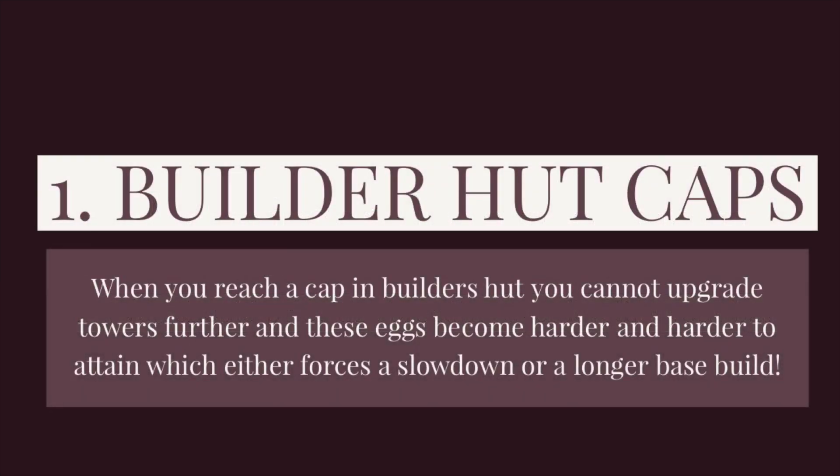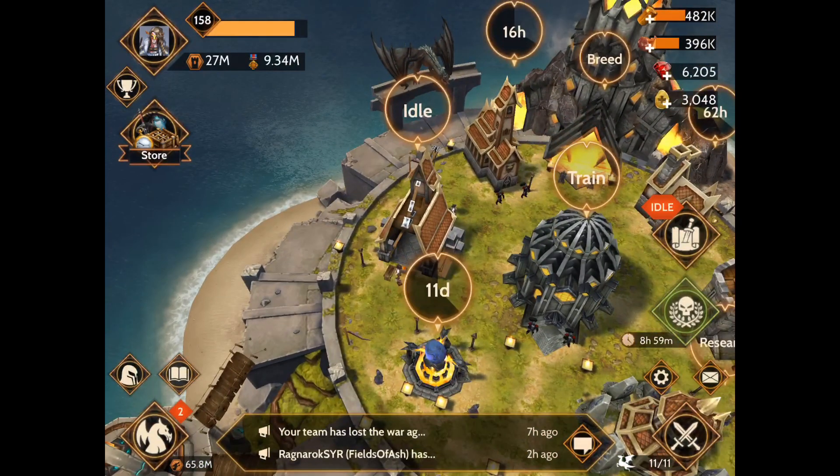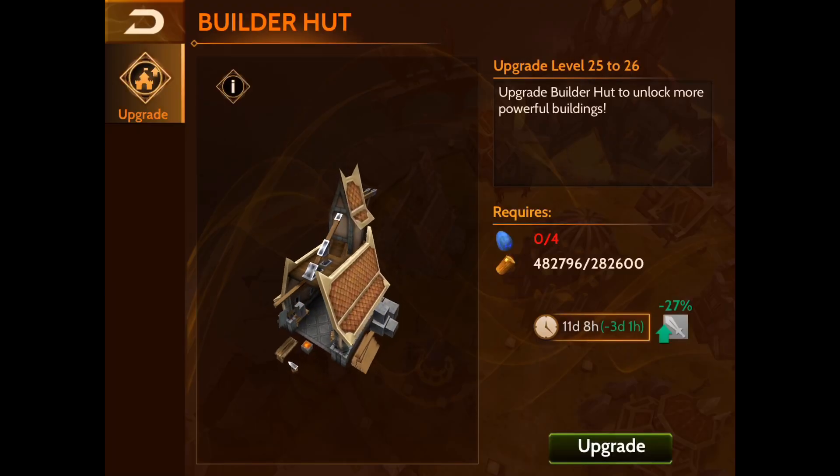The number one reason — and to me it's literally the number one reason — is because of your builder's hut caps. Whenever you reach a certain level on your builder's hut that you can't upgrade it anymore, it's also going to create a cap on your towers. Getting the eggs needed to upgrade becomes harder and harder as you progress. Whenever you're stopped, you're either going to be forced to slow down or you're going to have to build a longer base. Here is the builder's hut — we'll go ahead and go in here.